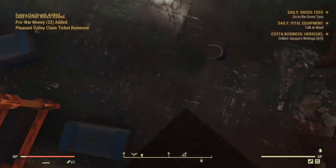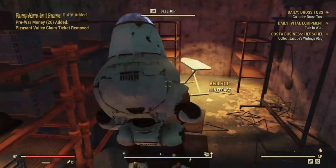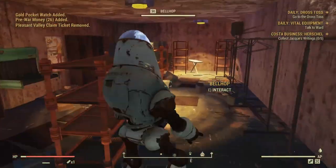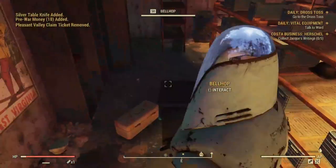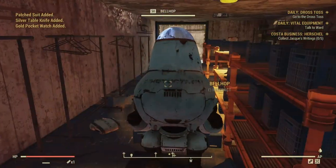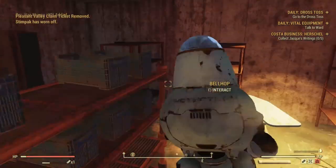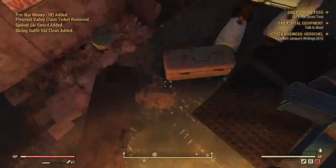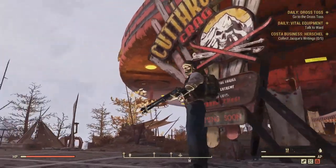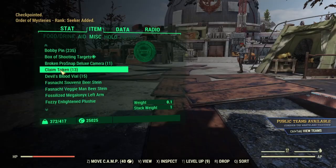I did get quite a few single action revolvers that were one-star, but none of those were fancy — the pump action shotgun was. I also got a handful of other one-star legendary weapons like a board and a few ski swords. Of the clothing rewards, two rare ones are the Western Outfit and the Western Outfit and Chaps, though the world has kind of ruined their value.